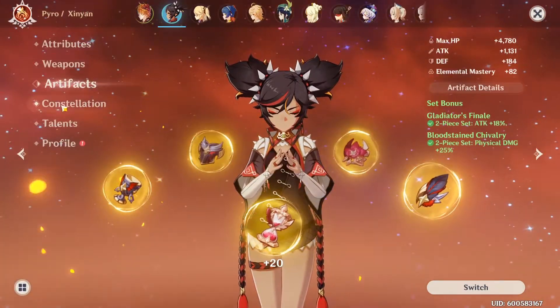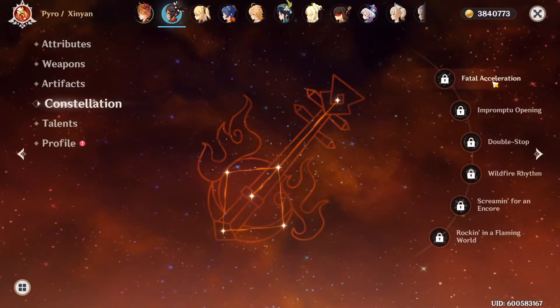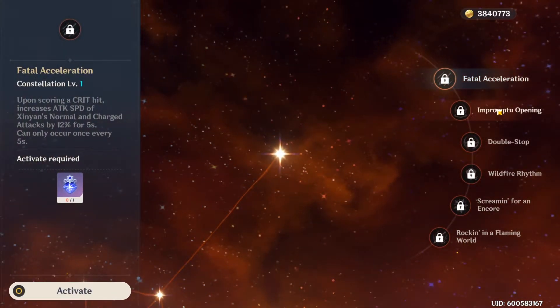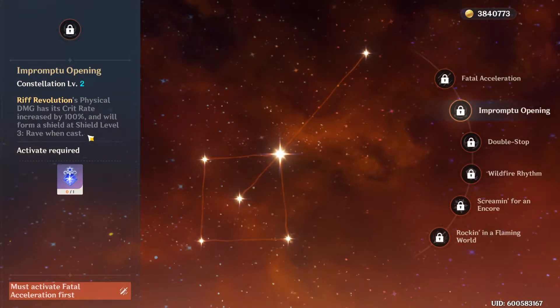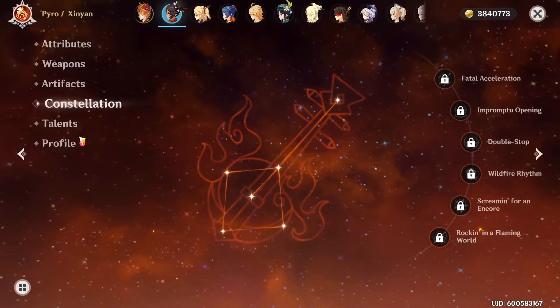Her constellation 1 gives attack and attack speed on crit. Her constellation 2 gives a 100% crit rate chance on the physical portion of the damage and will also give you a shield.